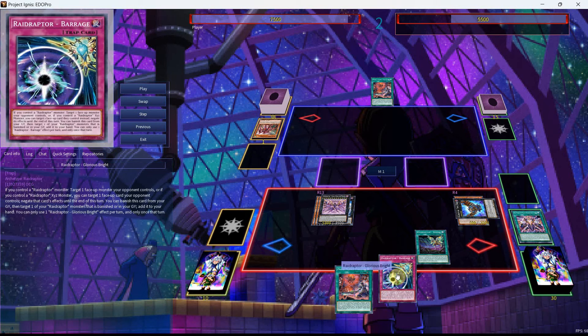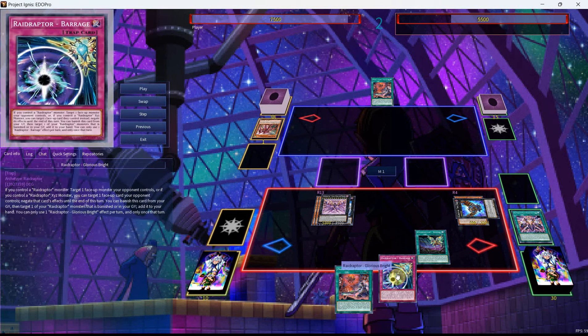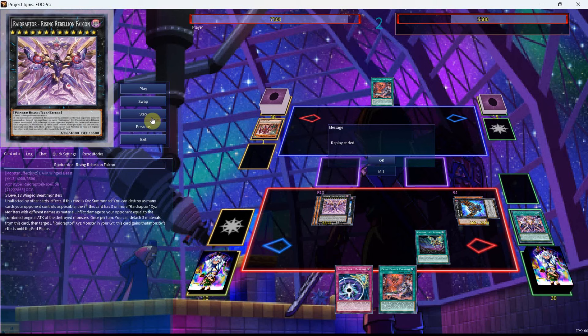Now we're going to add the last new card I'll be showing in this video. There is another new card that we don't use in this deck, so I didn't feel it was worth showing. But Raid Raptor Barrage is a trap card that reads: if you control a Raid Raptor monster, target one face-up monster your opponent controls. Or, if you control a Raid Raptor Xyz monster, you can target one face-up card your opponent controls, negate that card's effect until the end of this turn. You can banish this card from your graveyard, then target one of your Raid Raptor monsters that is banished or in your graveyard, add it to your hand — you can only use one Raid Raptor Barrage effect per turn. With this, we'll pass on to whatever our opponent has, unless of course we have more responses.